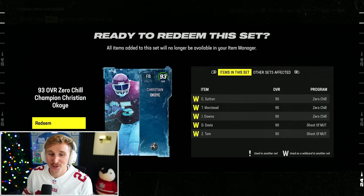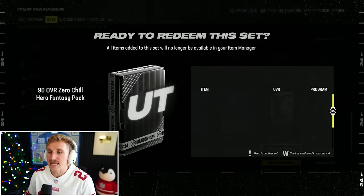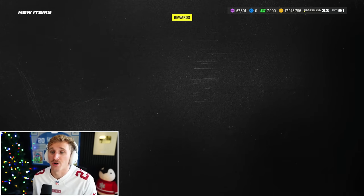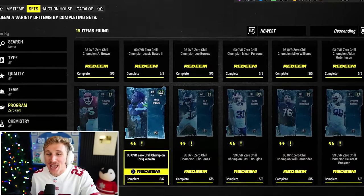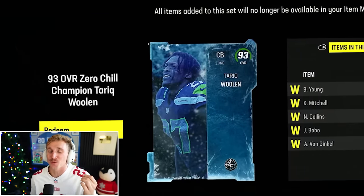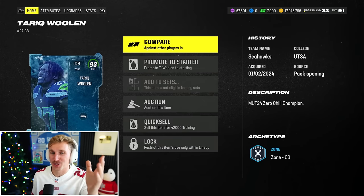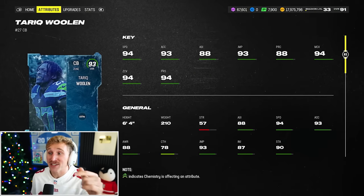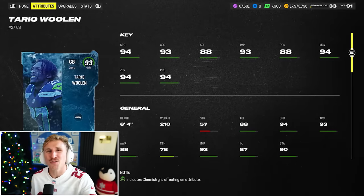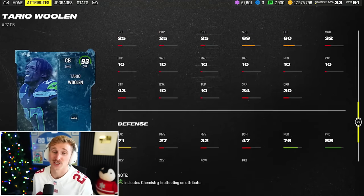Christian Okoye, 93 overall. He's 6'1", 250 with 90 speed, 92 carry, 94 trucking — I want him. I'm going to redeem 93 overall Christian Okoye. We're still pretty close to picking up another 93 overall. We have enough for one more 93 — this Tariq Woolen is one of the best corners in the game. Not only does he have 94 speed, man and zone coverage, and press coverage, but he's 6'4" — gigantic. He changes direction fast. I love this Tariq Woolen.